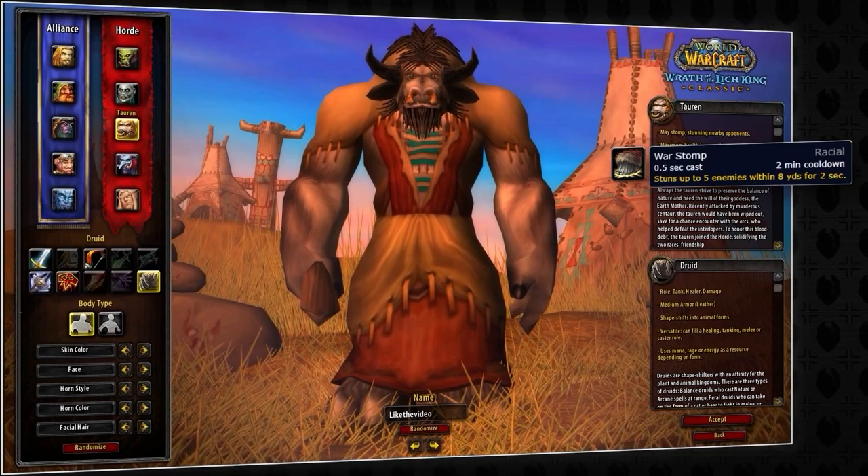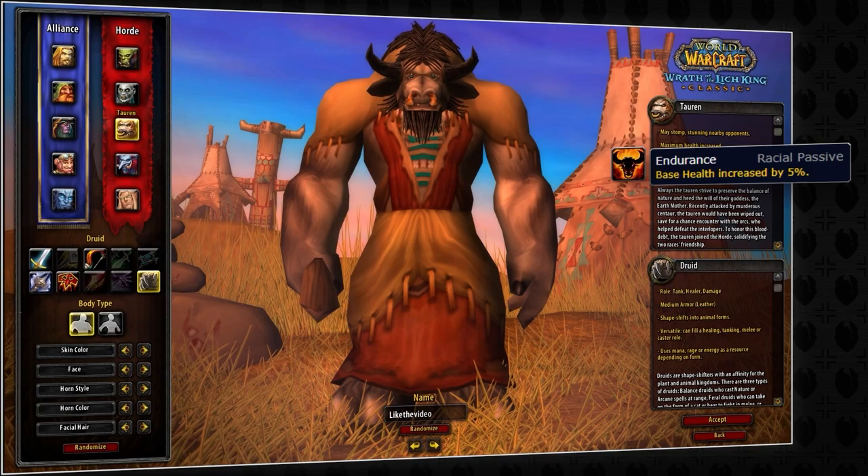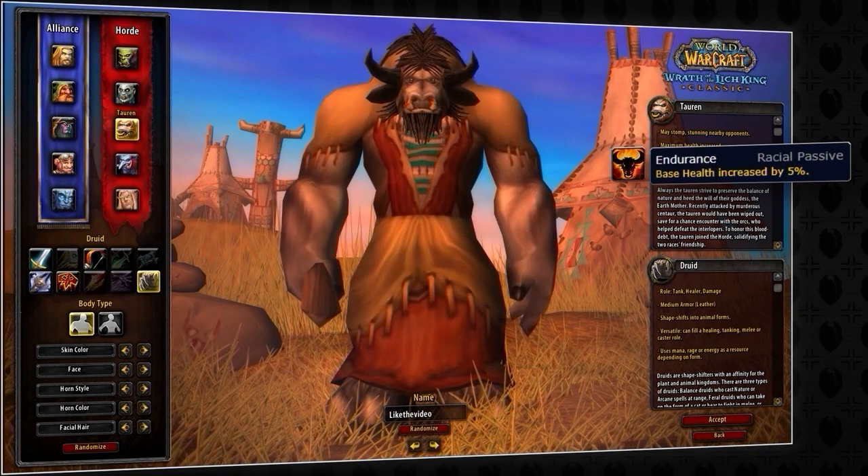In addition to war stomp, the other useful racial is endurance. This provides you with a static 5% boost to your base health, equating to around 400 added health at level 80.